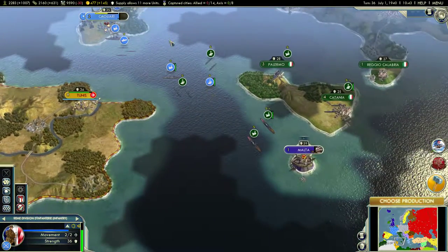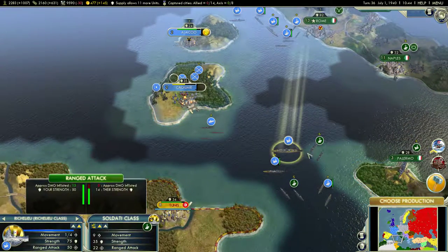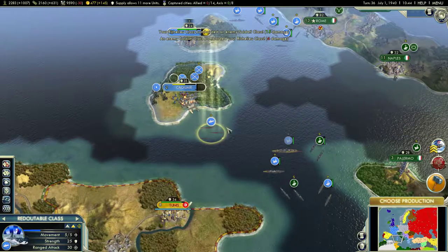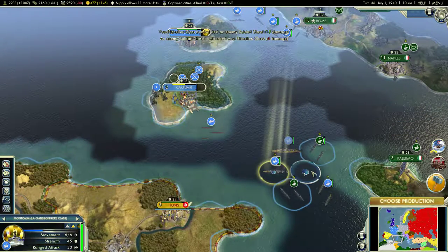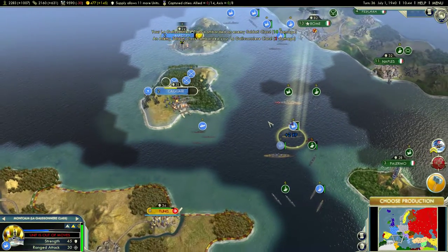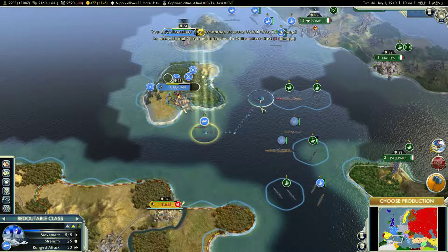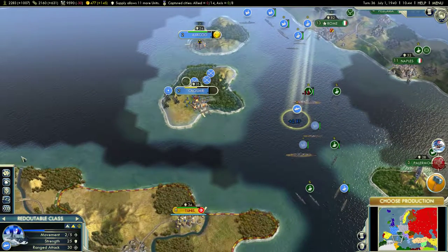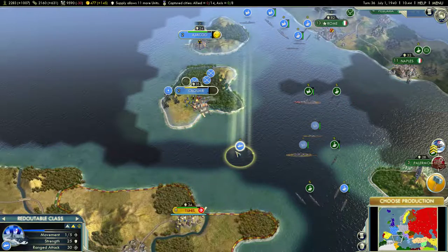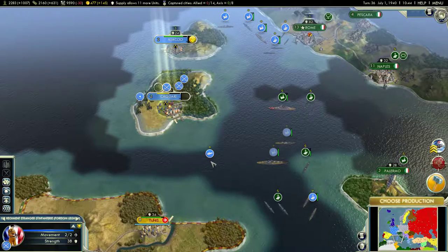The Italians are retreating. We cannot withstand the might of the French Navy. We may be outnumbered, but we are not outsmarted — that's for damn sure. We know how to fight. We've been tangling with the Brits on the seas for centuries — not too successfully, though.